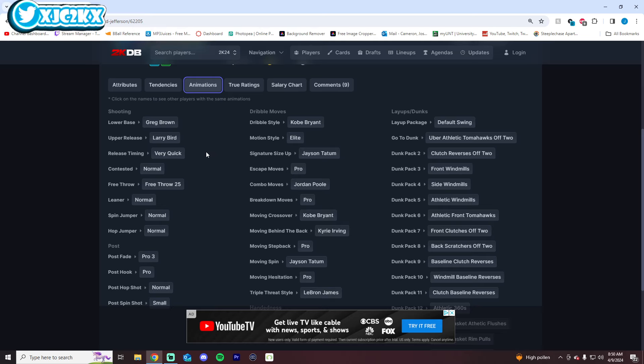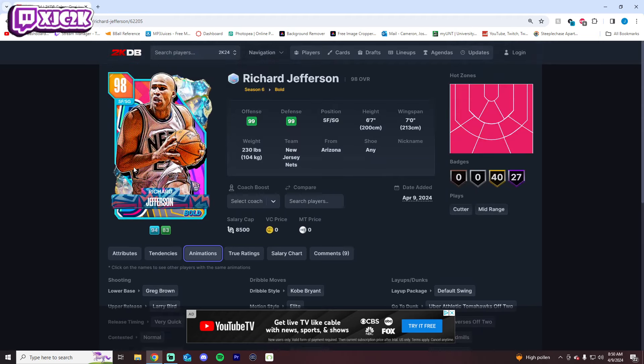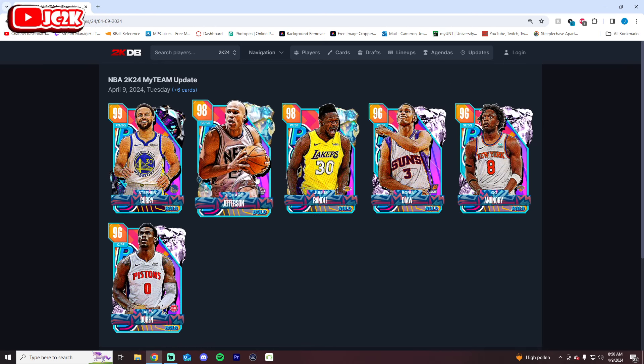But his release has not been changed. While it is on very quick, this catapult Richard Jefferson release is honestly still pretty ugly, and I don't think it's a very good release. So I don't know if his release is going to be all that great even on very quick, and I think that does hold him back a little bit. Kyrie dribble style escape could be one of a couple — hopefully a good one. I don't think this Richard Jefferson card is going to be bad, but he could be really, really good if he had slightly better animations. Unfortunately, that does not look like it's going to be the case.